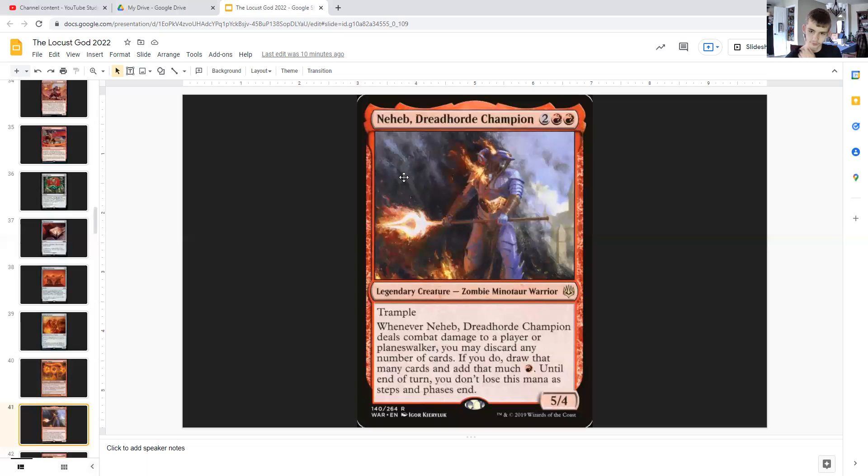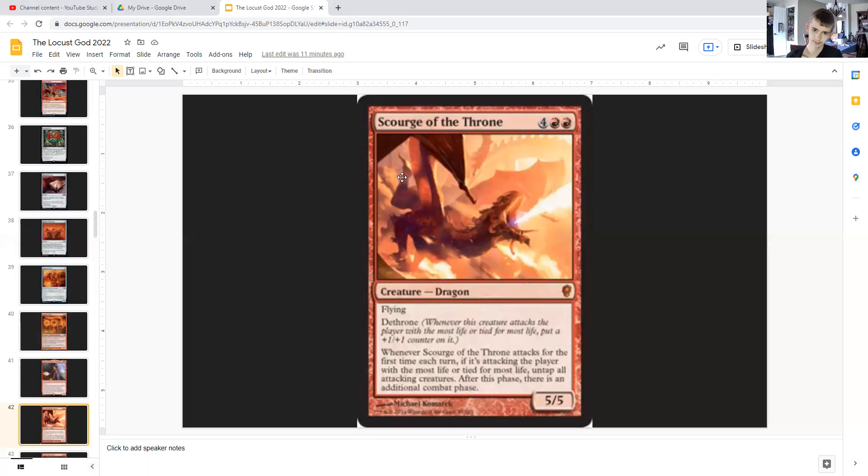Dread Horde Champion: for two generic and double red, he is a legendary zombie minotaur warrior with trample, 5/4. When he deals combat damage to a player or planeswalker, you may discard any number of cards. If you do, you draw that many cards and add that much red mana, and until end of turn that red mana is not lost as steps and phases end. So he can draw you a bunch of cards if you discard and add a bunch of red mana to your pool.